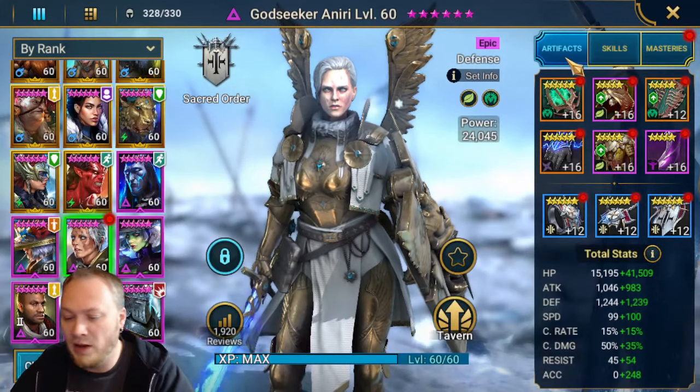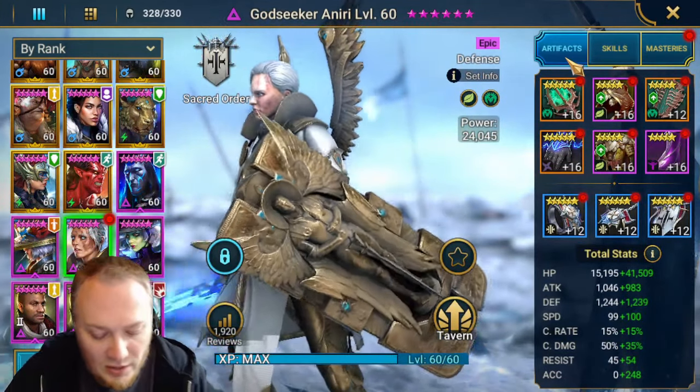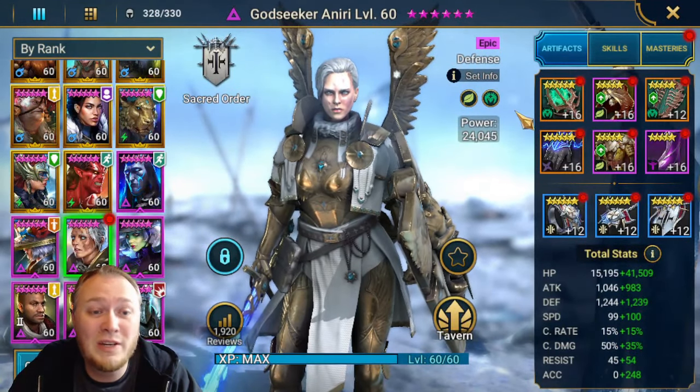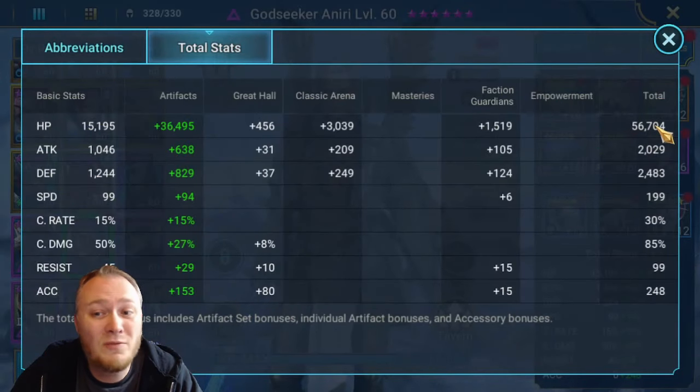On my book list right now: the Pierced, Stir the Hunger, Shemail number two, and Umbral is at the top of the list because she didn't have books either. Godseeker's total stats: 56K HP, 2,400 defense, basically 200 speed, and enough accuracy. I didn't really build her for damage - I built her for survivability.